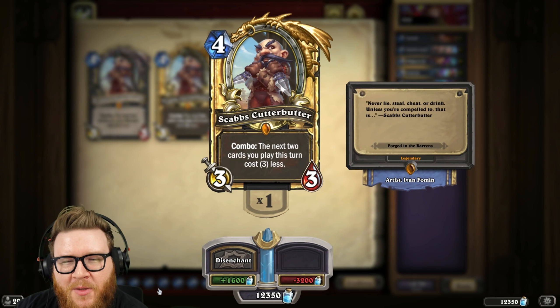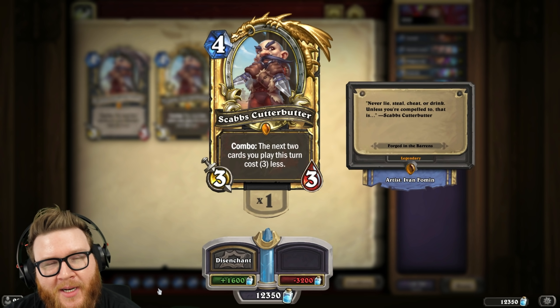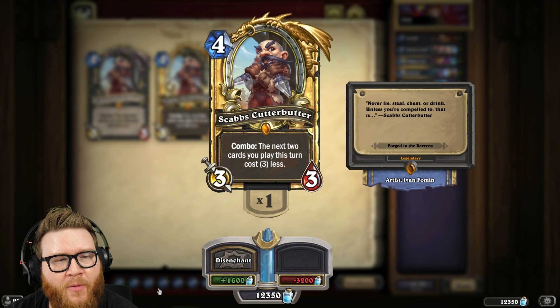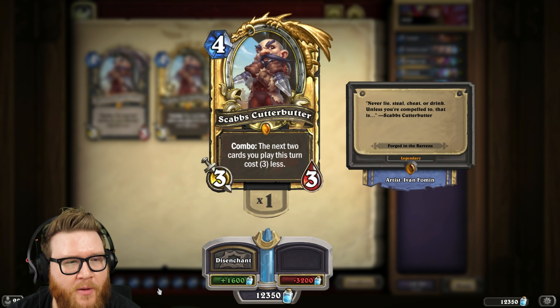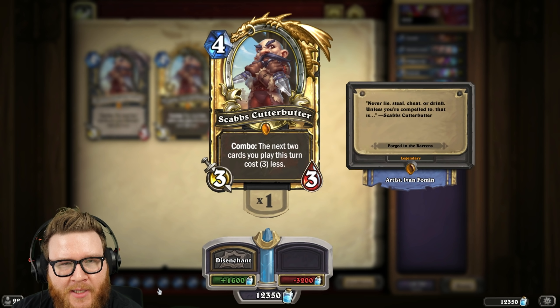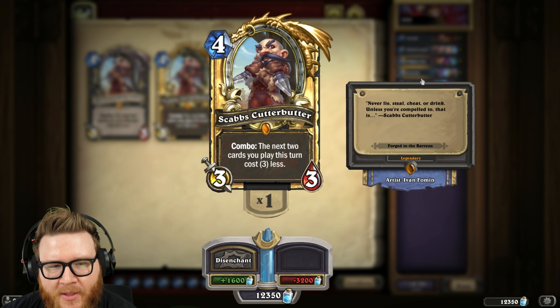Another puzzle has been solved. Quick recap: there is a new achievement in Hearthstone that has a four-part mystery, and the WoW Secrets Discord group has been working really hard to solve all four parts. I already posted the solution to the Rokara part of the puzzle. This video is going to be about the Scabs part of the puzzle. Each of the legendaries has a flavor text that points towards certain cards.